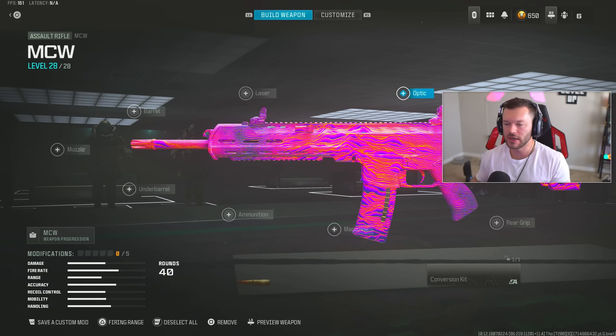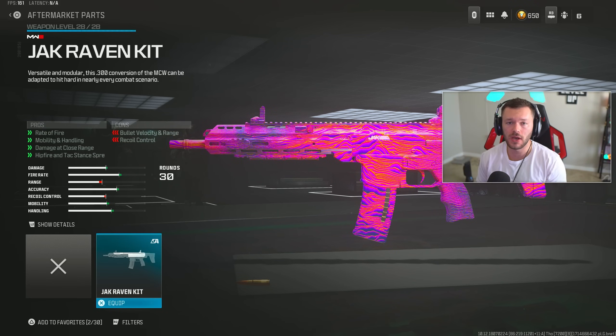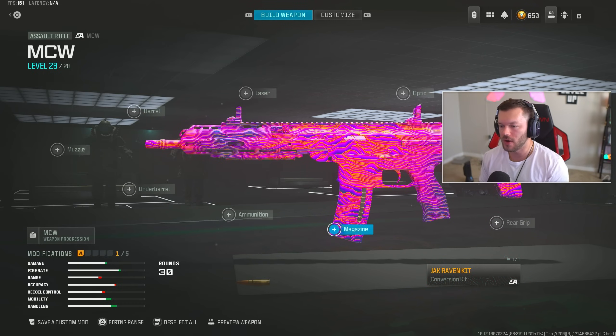Now we're getting into the MCW, and we're not building this out as a primary long range AR but more as a sniper support. After the most recent update where they nerfed the DG-58 LSW conversion kit, the MCW now statistically has the fastest TTK in the game at 600 milliseconds — even faster than the Striker 9. The key to this is the Jack Raven Kit, which you absolutely have to run if you want that fast TTK.